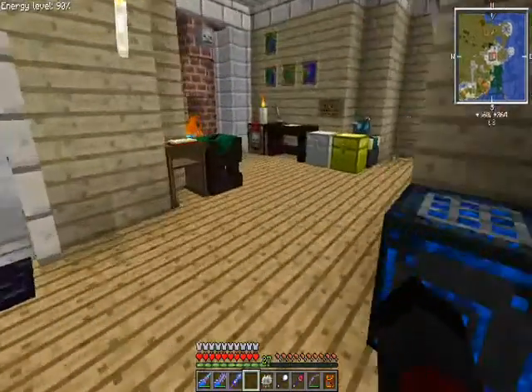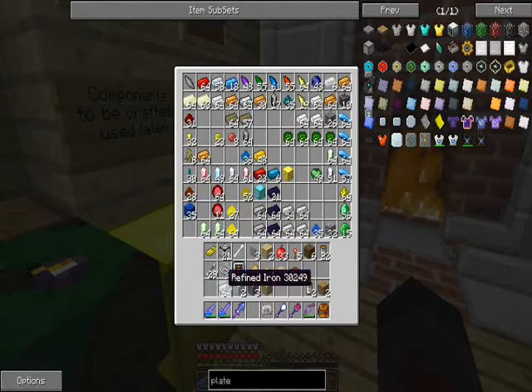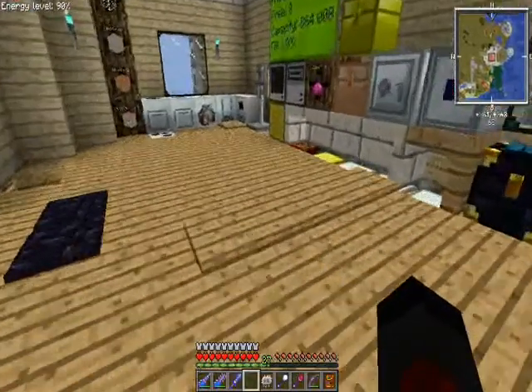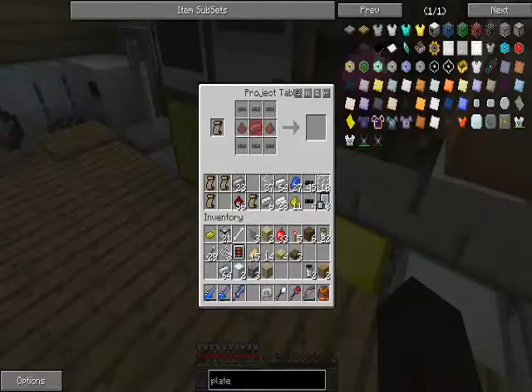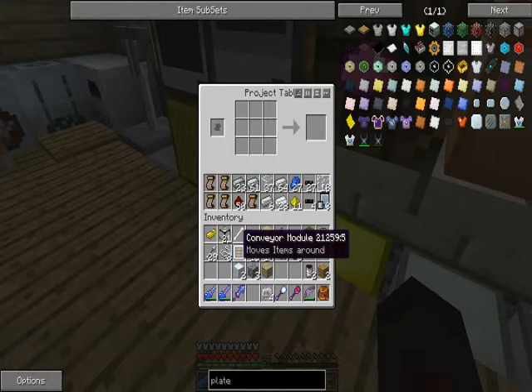I need four electronic circuits now, so let's go grab some of that extra refined iron from the chest. Always have spares of everything just in case - or like me, an induction furnace, which will make things really really fast. Anyway, slightly ridiculous crafting time.